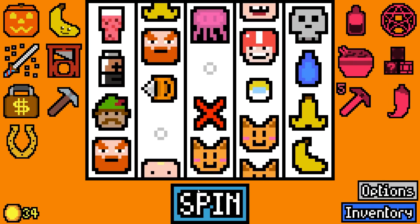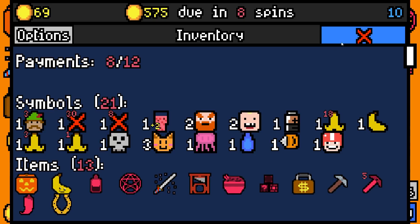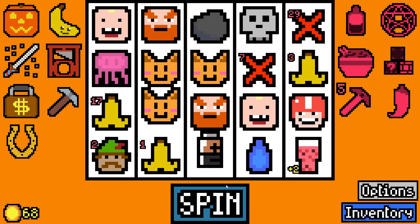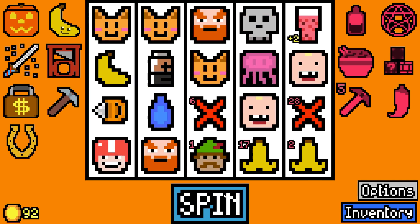We're so weak right now - we need candy or ore, preferably both. Wait - the drill destroys rocks, doesn't it? Drill destroys rocks - that's good. We just need it to be next to it now. Only 25 rolled - this is such a stinker. 575 in seven spins.